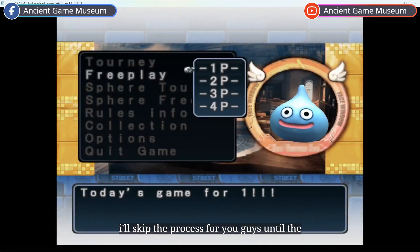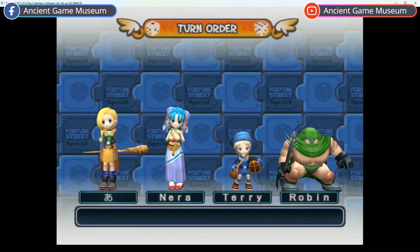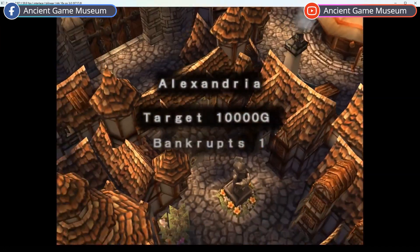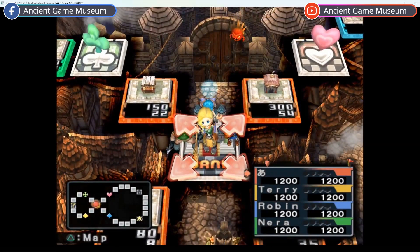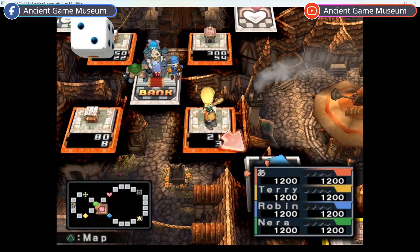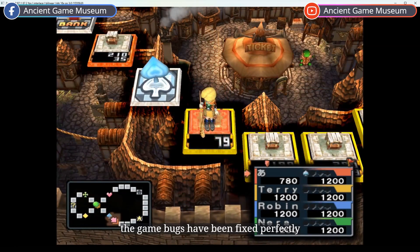I mentioned earlier that the demo might not run, but it doesn't affect the gameplay. Press the O key to enter the game. I'll skip the process until the game starts. As you can see, the entire board is displayed perfectly. The game bugs have been fixed perfectly.